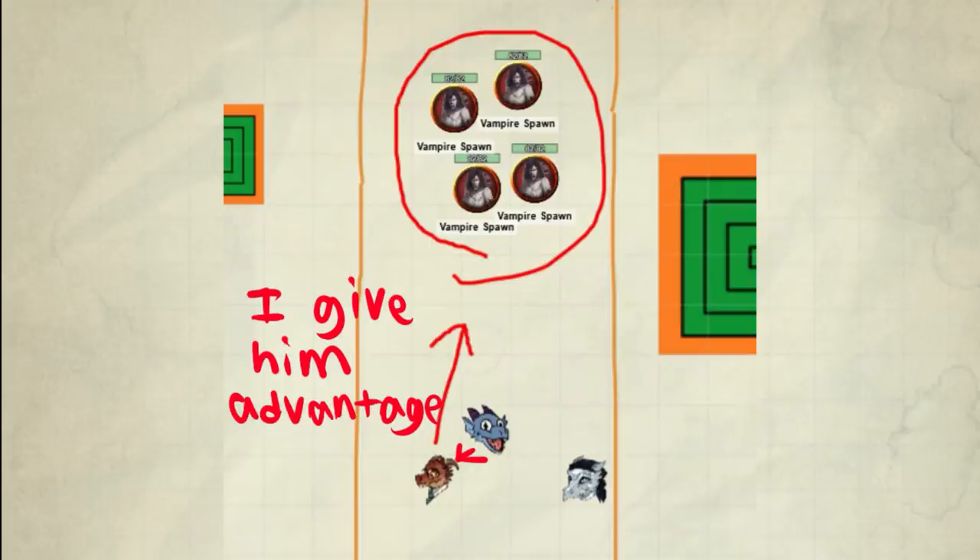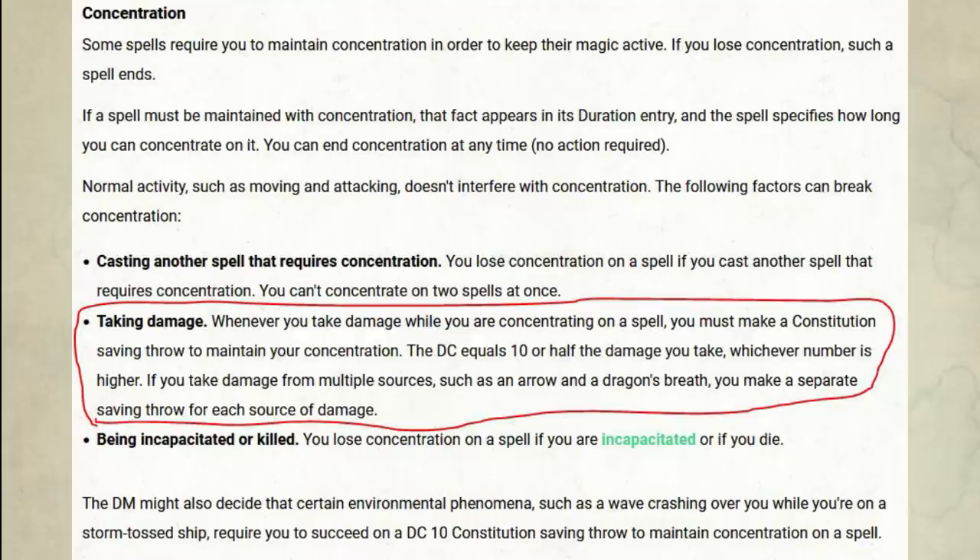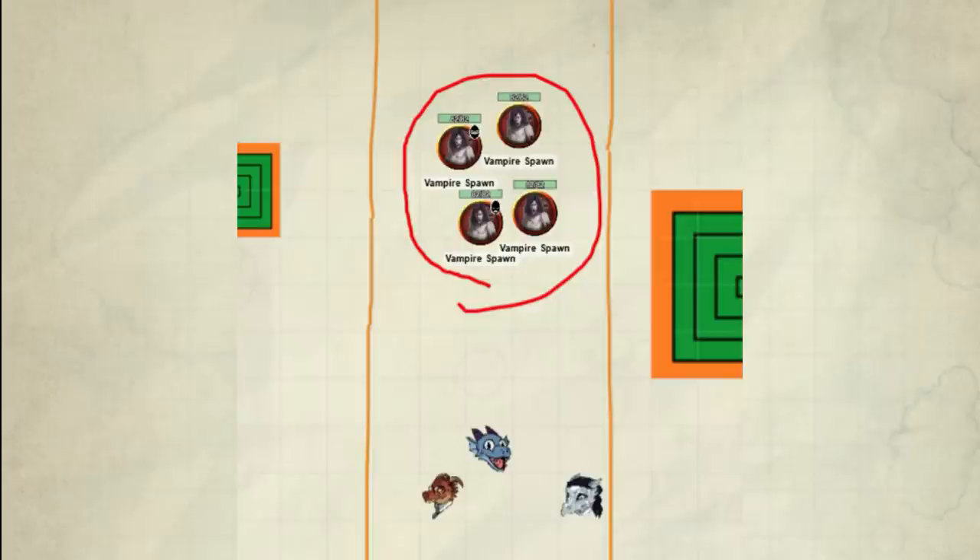I'll give that same caster who casts that big shutdown spell advantage on his concentration save, because it's more important to keep that concentration than boosting a single attack. He's shut down one, two, three, or four guys for one minute hopefully. The enemies have to invest actions to recover — if they do, none of my teammates are getting damaged. That's a win anyway.